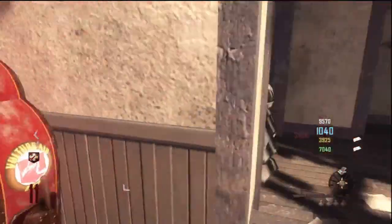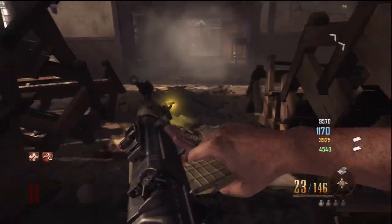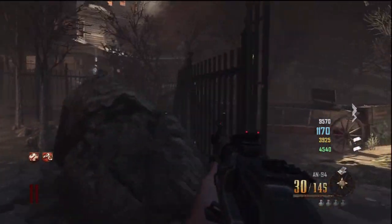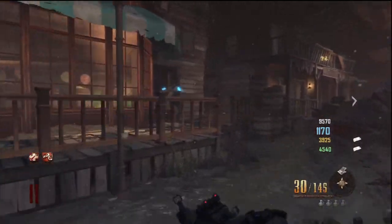To get it, you have to get the big zombie guy to destroy the church area over here. You have to get him to break it open so you can get inside the church. To get the perk, it costs $3,000 to buy, and there's three things that it can do.